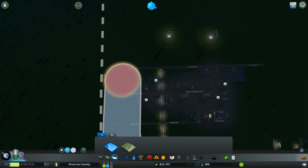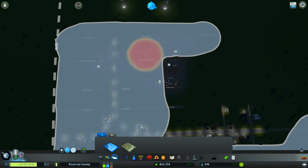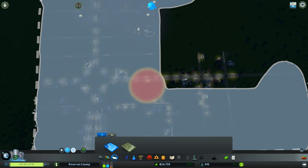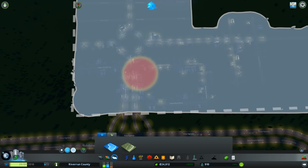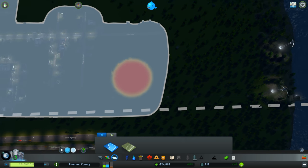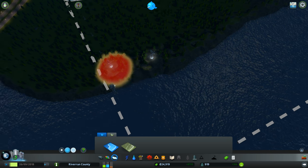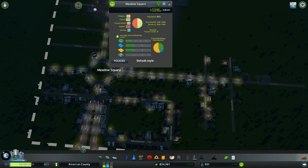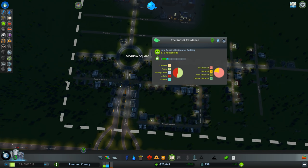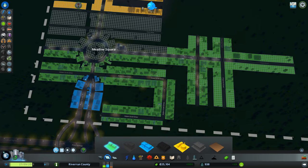We unlocked districts, so let's make our district — let's call the whole town Meadow Square. The average land value is so cheap — that's because I don't have any parks or anything like that. Let me put some fire stations and other services here and provide them all with water connections.